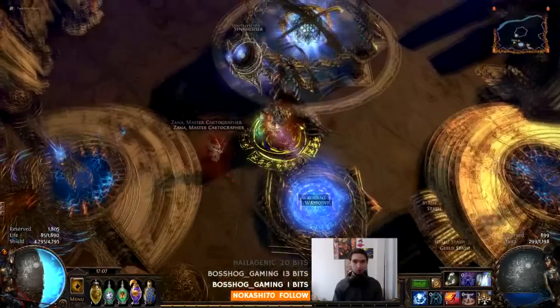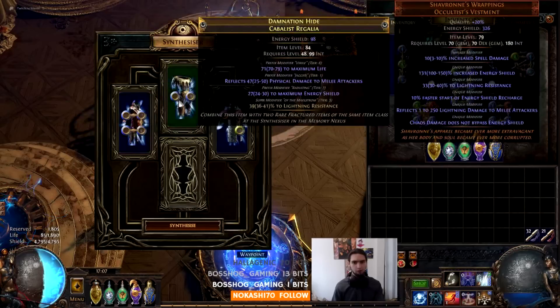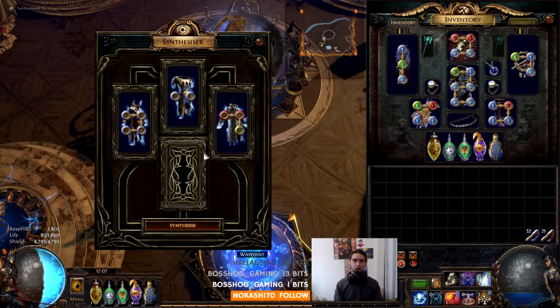It checks for four things. Let's go up to the synthesizer. The first thing it checks for is item level. You've got three items here: 82, 84, 82. It could be anything — two 30s and an 80 or whatever. It takes the highest one, and that's the item level of your end item. So here, 84 is the highest, and no matter when we synthesize it, we'll get an 84.